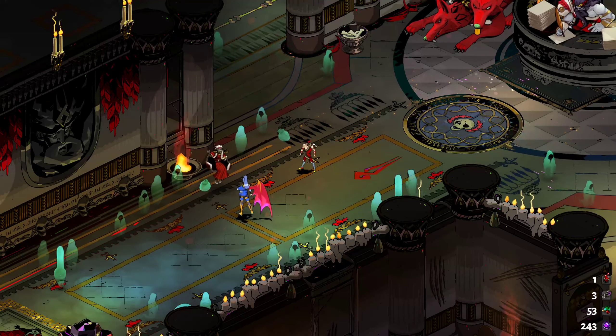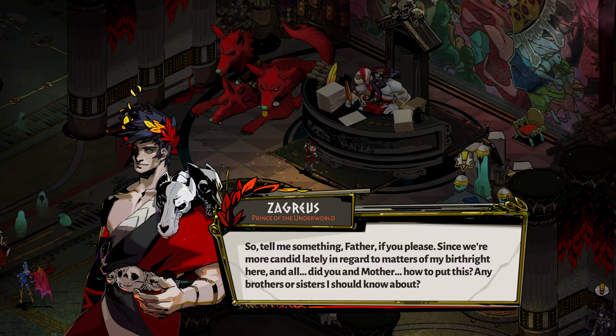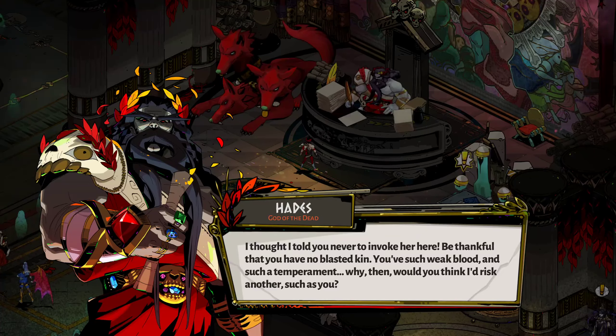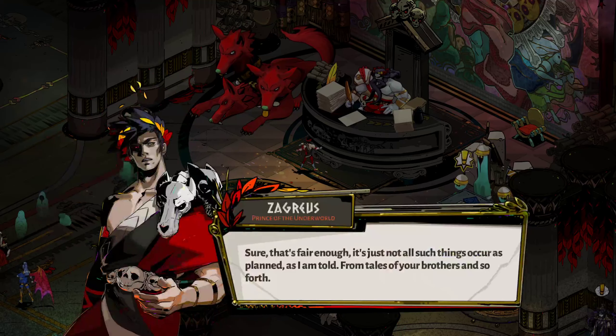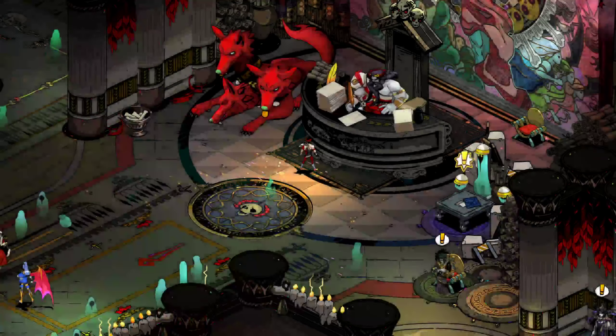Zagreus asks his father if there are any brothers or sisters he should know about. Hades responds angrily, saying he told Zagreus never to invoke her, and to be thankful he has no kin - with Zagreus's weak blood and temperament, why would he risk another such as him? Zagreus notes it's not all planned, referencing tales of Hades' brothers. Hades blasts the subject, saying all who know him know he has no heir, and they have only each other. Heartwarming.